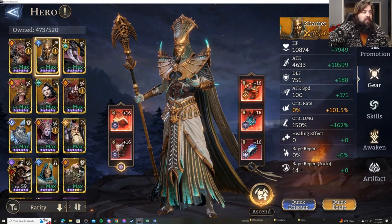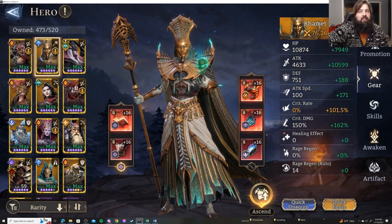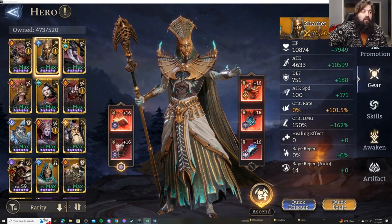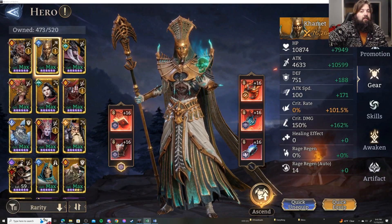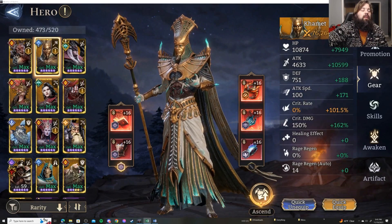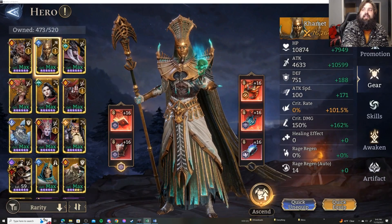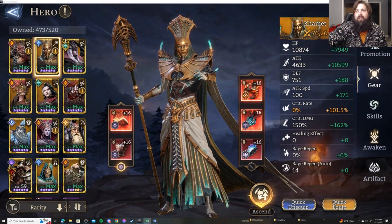However, upon testing that — recording so many attempts with Narvi, about 18 attempts putting her into gear of different percentages — the percentages did not really affect the timing of her ult. What drastically affected the timing was when she was attacking the Dragon versus when she was not. Rage Regen showed consistently increasing numbers when she was attacking, and the numbers when she was not attacking were almost all the same.